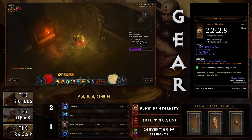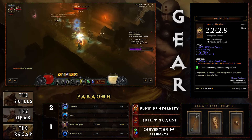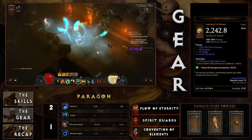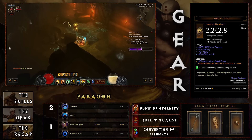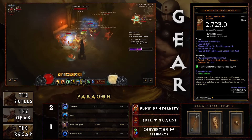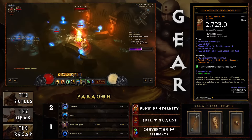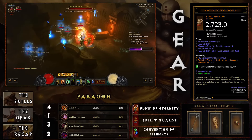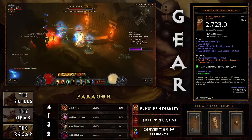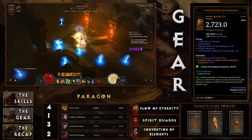For weapons: the Lion's Claw — the secondary affix says Seven-Sided Strike performs an additional seven strikes. With double damage already and a short cooldown, you're looking at some pretty killer damage. The other weapon, the Fist of Az: the secondary affix says Exploding Palm's on-death explosion damage is increased by 250–300%, a huge damage increase for blowing up enemies in the area. A key thing to note with these weapons is that it is best to have life on hit so that when you're attacking with those rapid fists, you're actually healing up in the process.